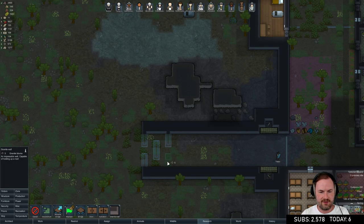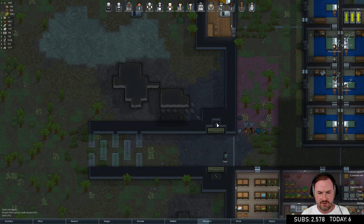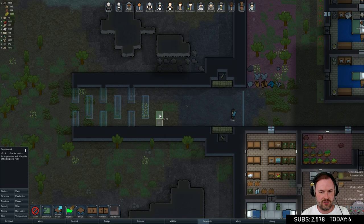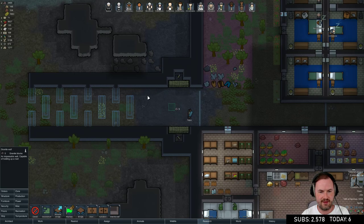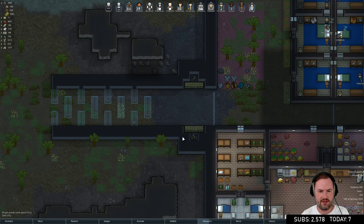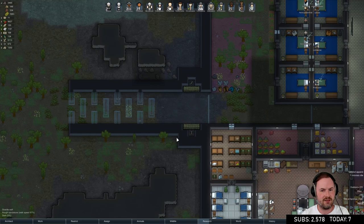These turrets can probably shoot to about here, so we want more stuff in. Mr. Ideas is cooking up a real humdinger of an idea. They get into the middle and these turrets unload on them. We're going to have traps all in here, a bunch of rocks so it's hard to get over, and then turrets to finish them off if they've made it through.